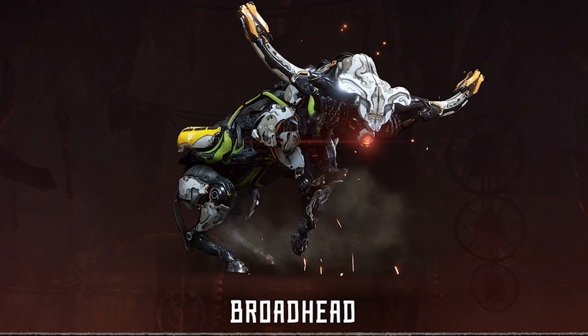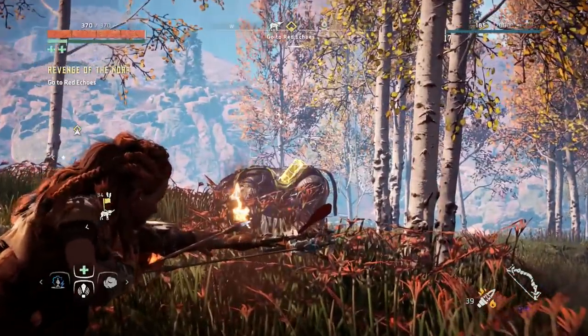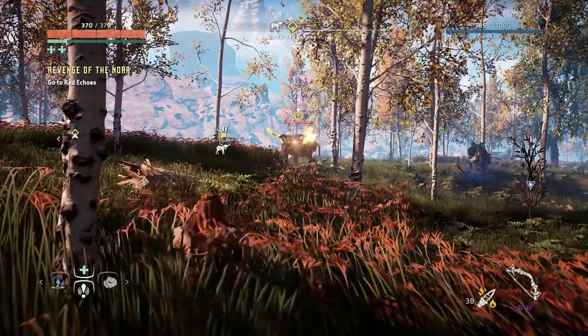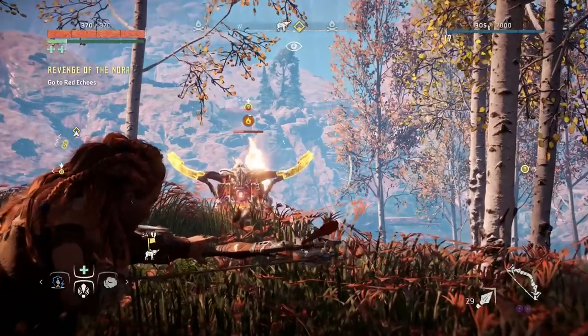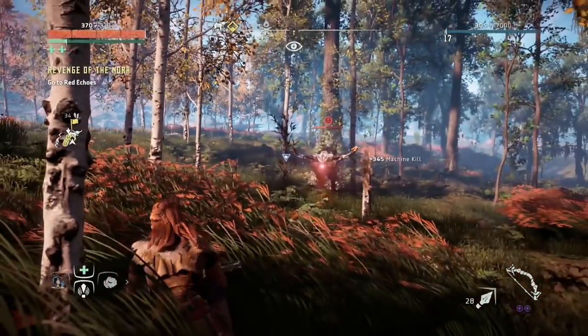Broadhead: Broadheads are big, bull-like robots you'll see wandering around once you make it into the more arid lands of Horizon Zero Dawn. They're a bit like Grazers — they'll tend not to attack unless disturbed, but they have a blaze canister on its back like the Striders that you can blow up with fire arrows. Or, if you have armour-piercing weapons, you can break off its horns to prevent it from charging at you.